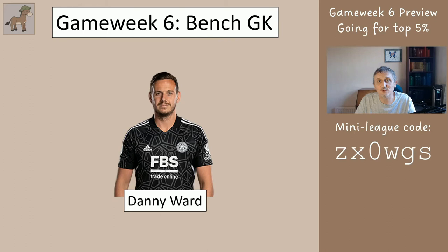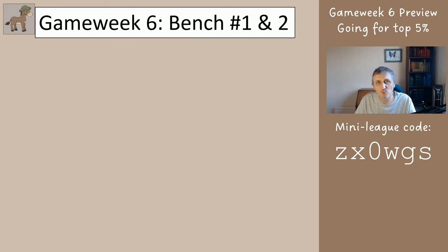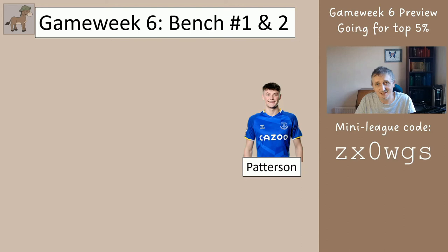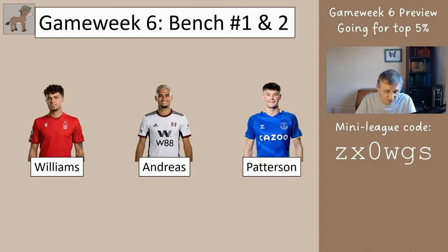All we need to do is sort the bench out - if we get the bench right, the other 11 players sort themselves out. You have Ward as the goalkeeper. Your last position on the bench is between Archer and Taylor. If you have Patterson, put him in position two - the middle position - and the next player on the bench is Andreas. If you don't have Patterson, your first position on the bench would be Williams and the second would be Andreas. Two of these three - Williams, Patterson, and Andreas - should be in your team on the bench.